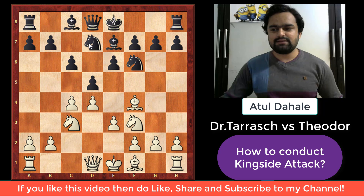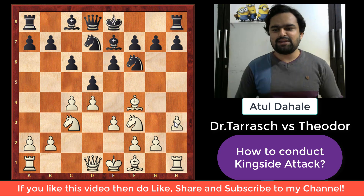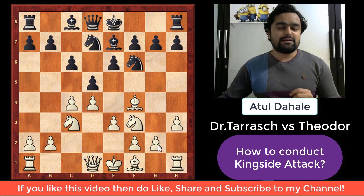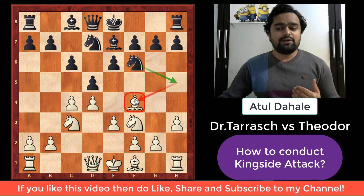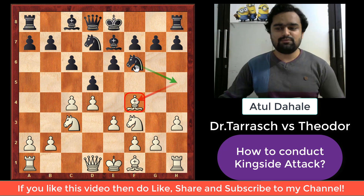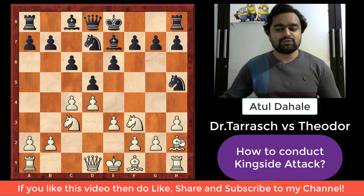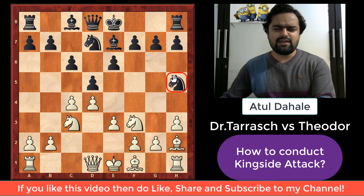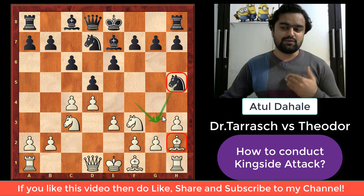Black develops his knight to d7. Then white plays h3. You might ask why he is playing h3. In this position, black was planning to play knight to h5 to attack the bishop on f4 and capture it, and white did not want to lose that bishop. By playing h3, white creates an escape square on h2. Now if black plays knight to h5, the bishop can safely go to h2, and the knight on h5 will have no target.